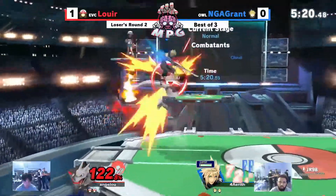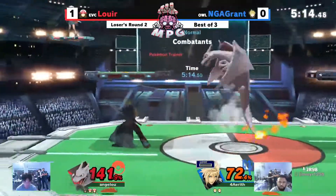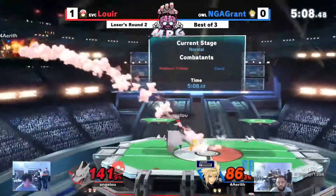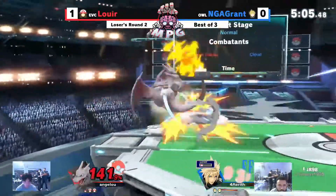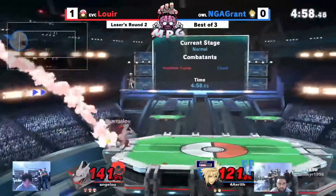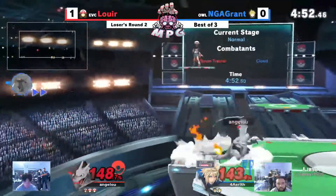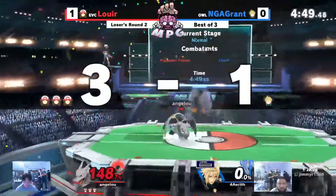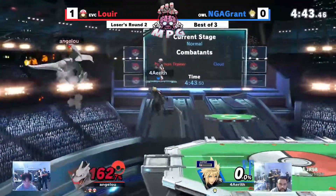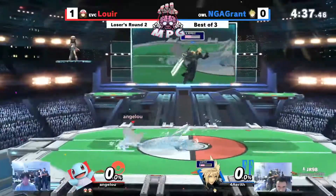Nice simple A combo there. So far they're just dancing around — perfect block right there allowing Grant to use the back tilt. Nice double dash, both using the arrow B. That almost did away with Grant's second stock, and that will take away Grant's second stock. It's now 2-1. Louie had a chance at a perfect stock game, which will forever be dashed as it's now 2-1.